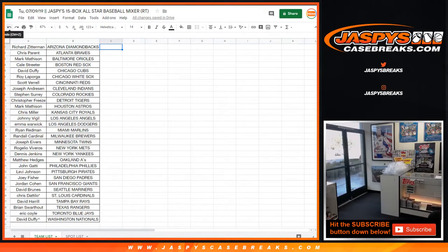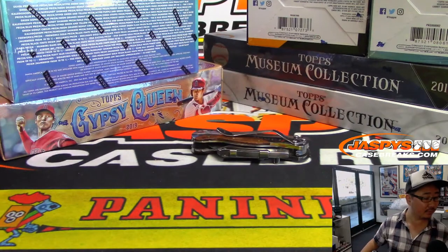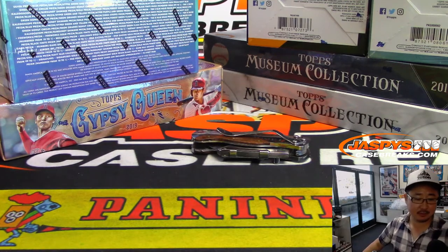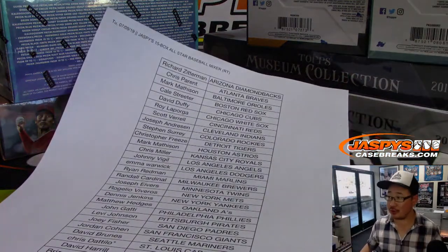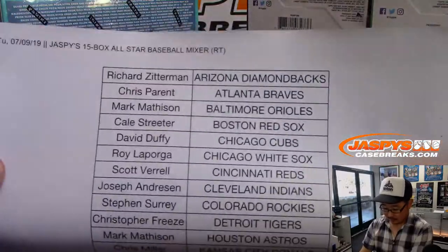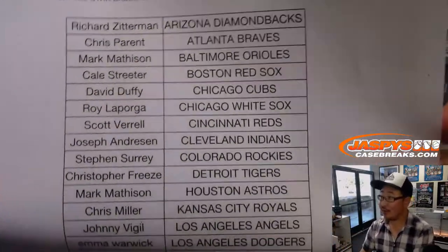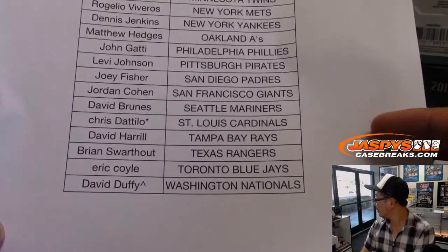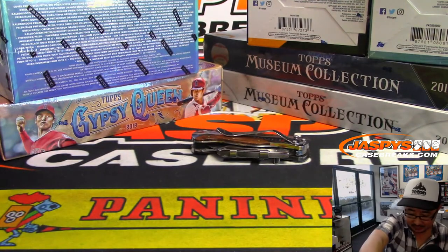Yelich hits a line drive and makes the out. There we go — we got it. Yes, Mr. Cohen, you do have the Giants. Oppo Joe Mojo in full effect. All right, there you go — 15-box all-star, perfect timing because first pitch just happened. Three pitches have happened.